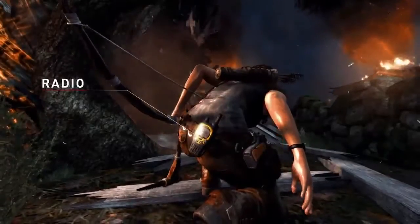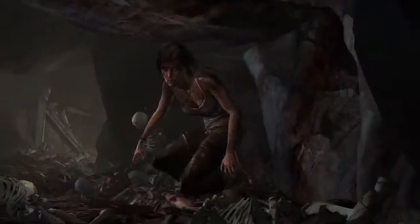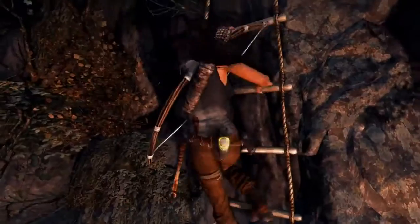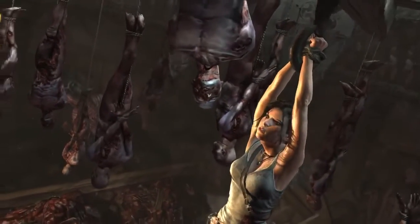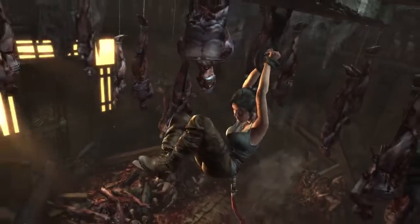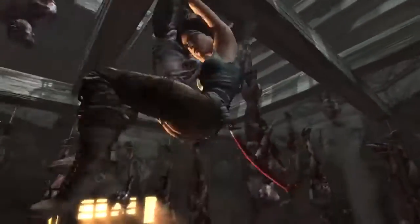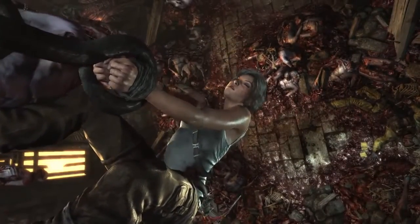You'll even see things like the radio that is strapped to her back, the pistol in her holster, and more importantly one of the key pieces of equipment — her climbing axe — swinging naturally as she runs around, climbs, or hangs from various areas. It adds that nice subtle nuance that when people see it, it just makes the world feel more realistic. It makes her feel more grounded and cohesive, rather than props that are just stuck to her — this gear is actually tied to her in a realistic way.